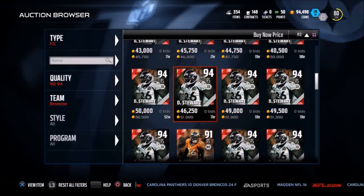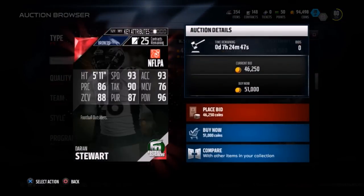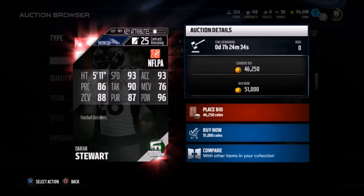They also added another Darian Stewart in the game — 91 overall free safety, and this one is a 94. Let's see his stats: 93 speed, 96 hit power, and 93 acceleration, so he's very, very nice. I don't know why he's going for so cheap — that's a really good combination.